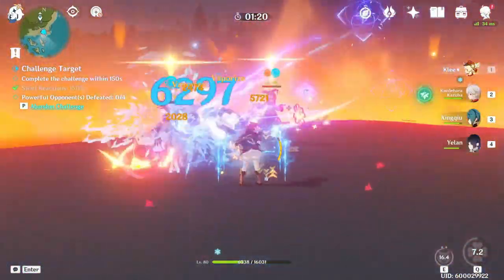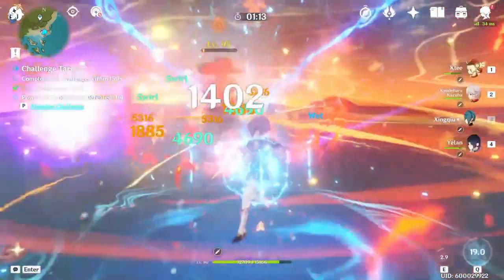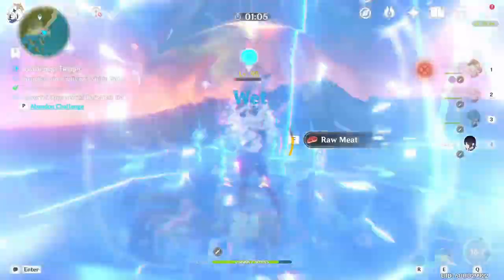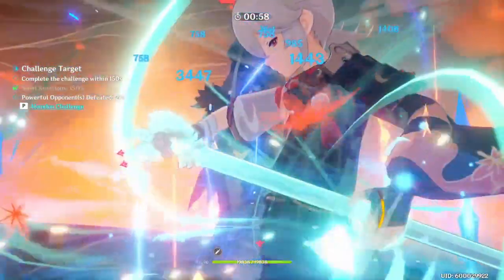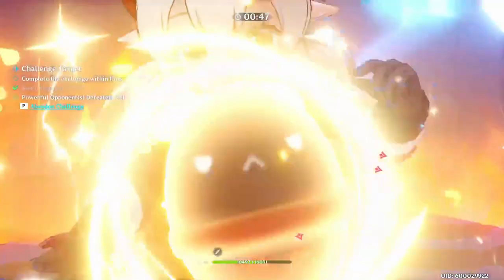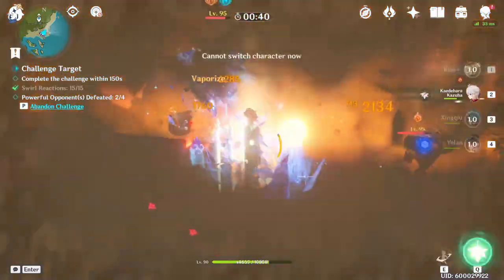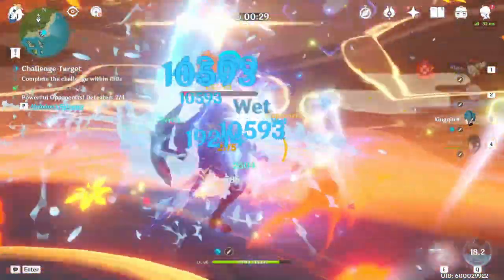There is one problem with this team — they don't really have a healer, which can be a detriment, especially if you're not used to playing Klee and find her gameplay clunky. You're likely going to get hit. Xingqiu does help a ton here by providing some healing and damage resistance, as well as resistance to interruption, which is useful for Klee to make sure she's not missing out on her combos.